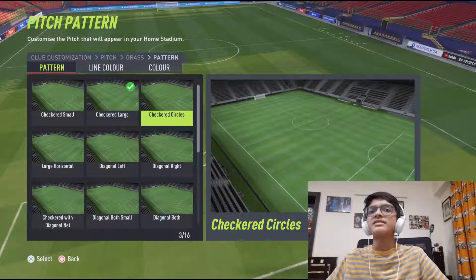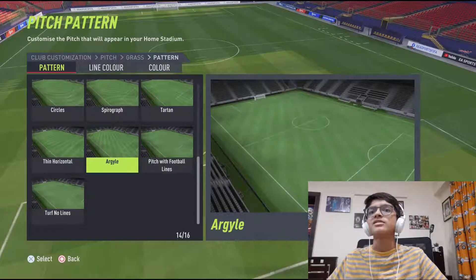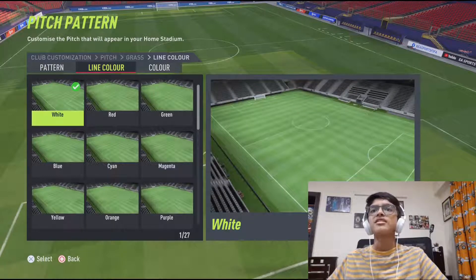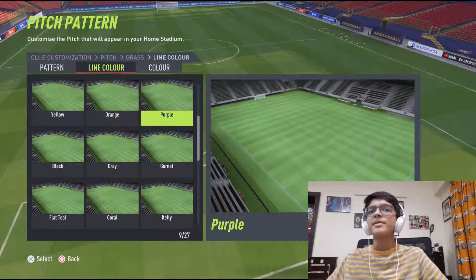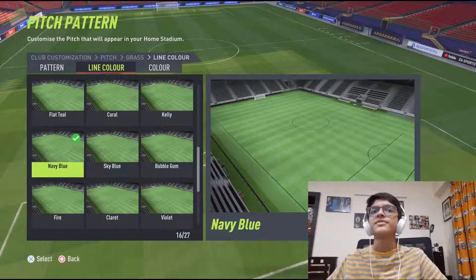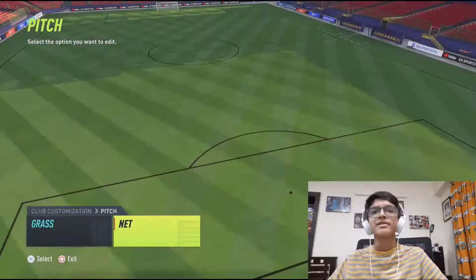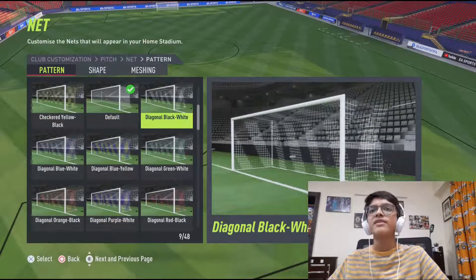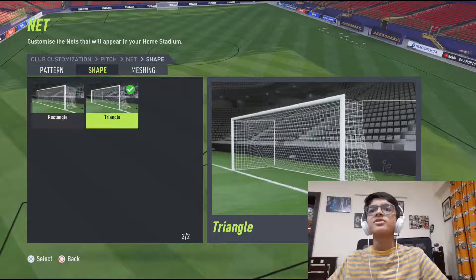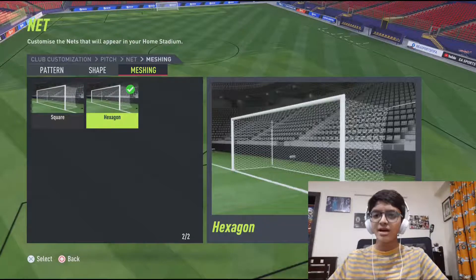Pitch now. For the grass pattern — circles just look odd to be honest. Green horizon looks good. Argyle. Line color — a solid black, or maybe dark blue would be good. Navy blue — yes, this is it, the best color. Pitch color: dark green, the darkest green you can have. I love how the stark pictures look, especially on FIFA. Kid design — I think this is going to be it. Shape: rectangle. We're going to have a rectangle. Meshing — hexagonal, why not?